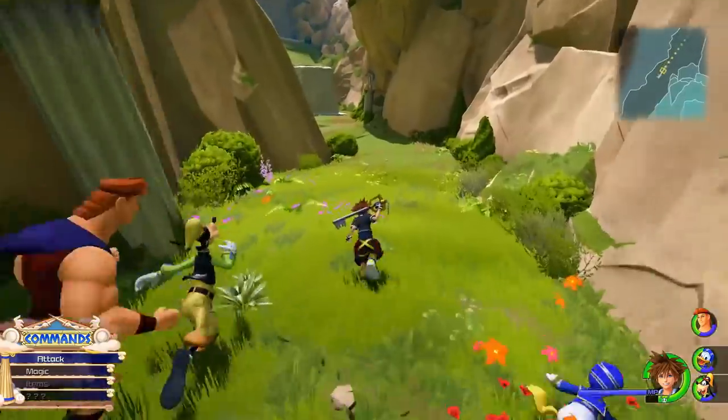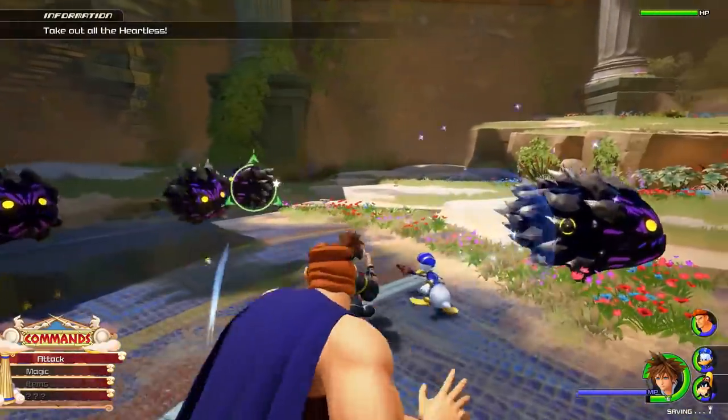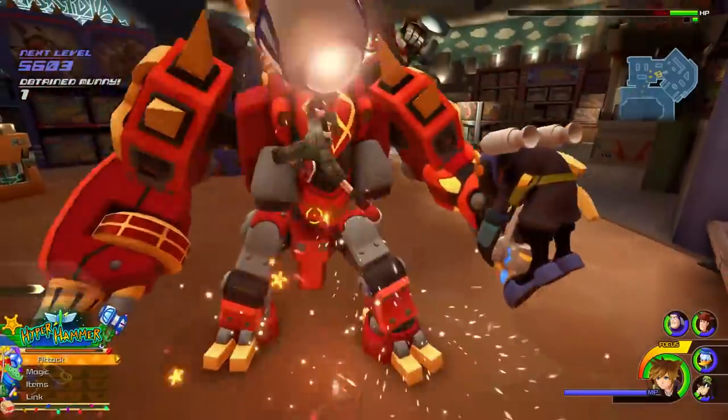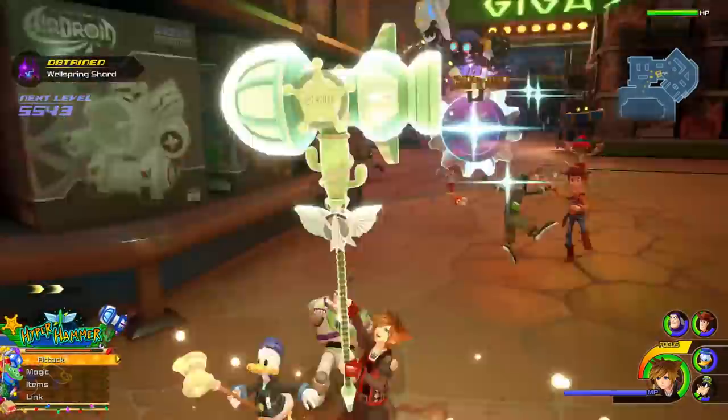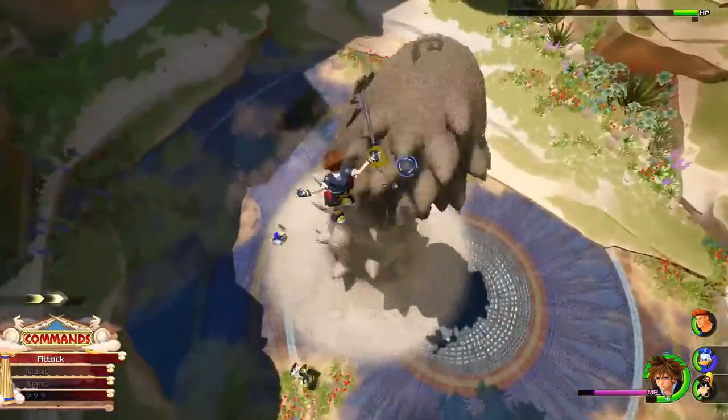Kingdom Hearts is a real-time third-person action RPG, and what that means is you, playing as Sora, will be wielding your Keyblade and basically bashing the heck out of all the enemies you encounter. You'll have standard combos that you'll be able to chain using your Keyblade, and that's really going to be your main emphasis.